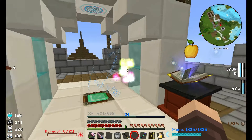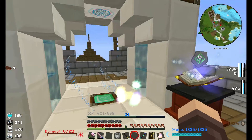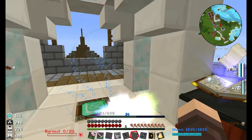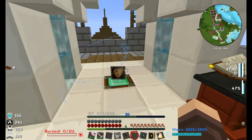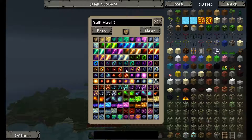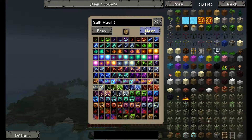Now we continue with the spell: blue rune, golden apple, green rune, another arm, and finally the spell parchment. This is Self Heal and I've called it 'Self Heal 1' because I want to make it a bit stronger later. Let's find a really cool picture — I really want to go with one of the hearts because obviously it's a heal spell.